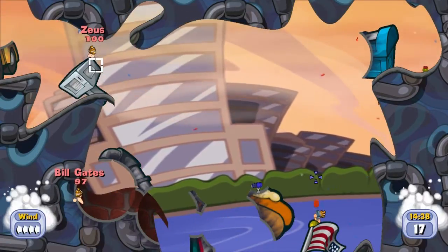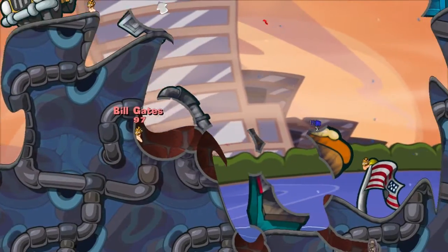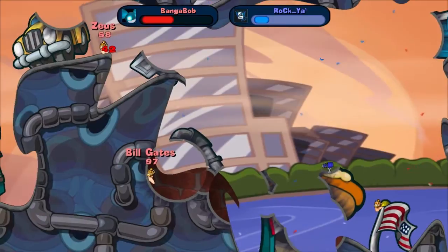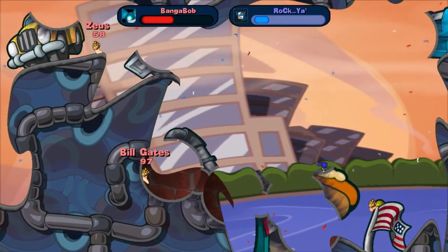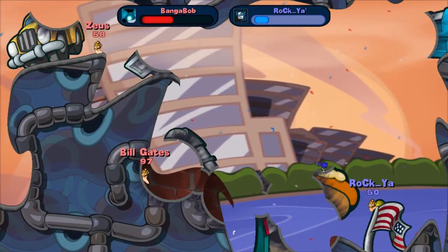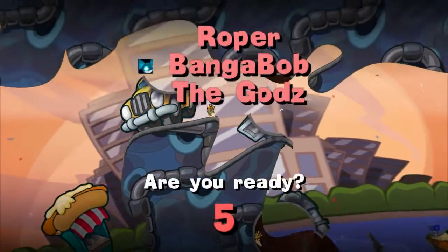He's going to try and damage my worm using a homing missile. The important thing about homing missiles is to fire it powerfully enough so it doesn't crash on the ground, but not too powerful so it doesn't fly into the ceiling.